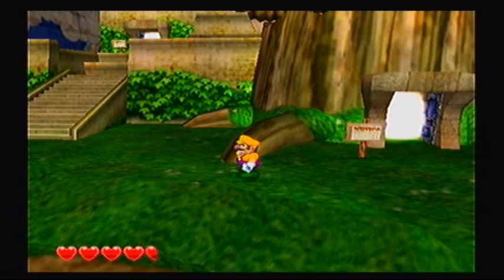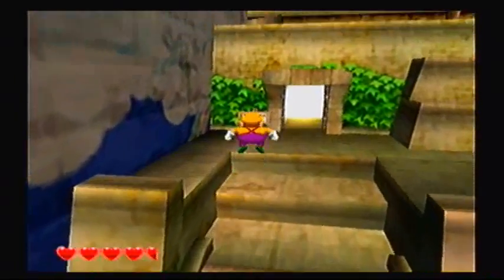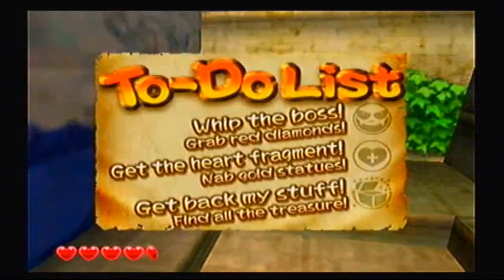Hey everybody, The Banga's back! Welcome to Part 2 of Let's Play Wario World, brought to you by GameAnyone.com! Time to enter Stage 2 of Excitement Central, which is Greenhorn Ruins.